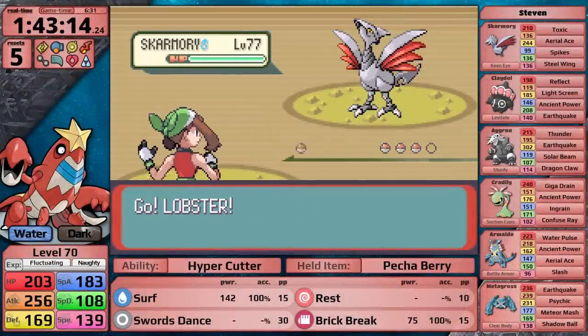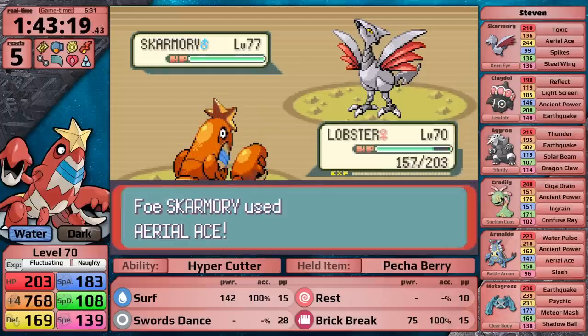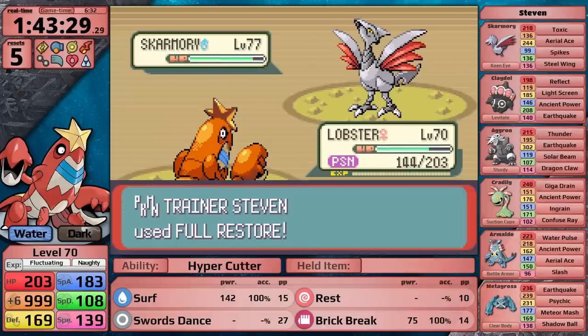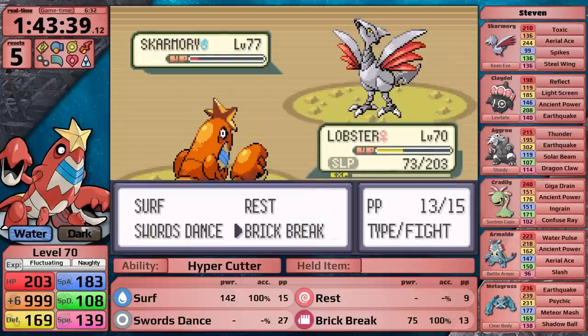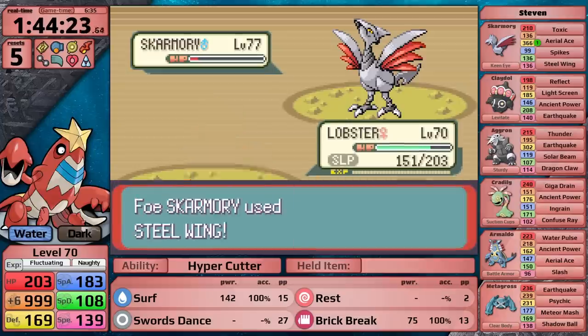Steven sends in Skarmory, which is a fantastic lead for him. I set up Swords Dance against it — it goes for Spikes on the first turn, Aerial Ace on the second turn doing decent damage, then uses Toxic which my Petchaberry heals. I get to plus six and I'm ready to sweep, but Brick Break doesn't knock out the Flying-type Skarmory. It uses Toxic again, so I'll have to heal with Rest eventually. This is the downside of not having a move that boosts my defense — I get stuck constantly needing to heal against the Skarmory, healing over and over until Skarmory misses Steel Wing and I can finally knock it out.